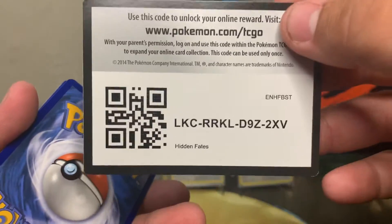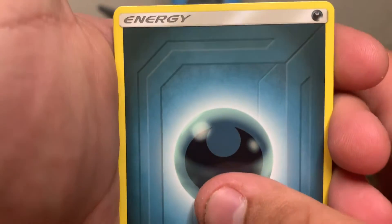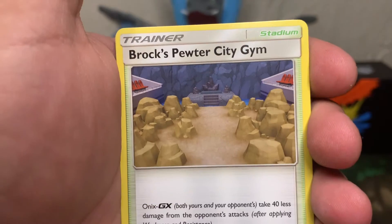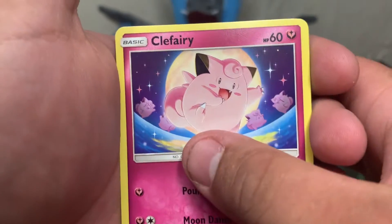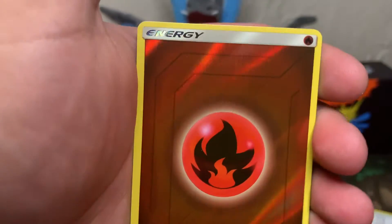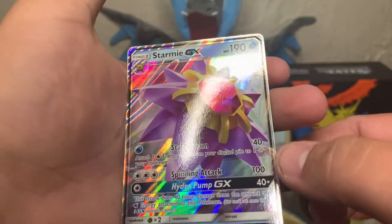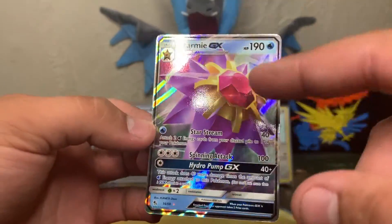Pack ten: dark energy, Farfetch'd, Misty's Cerulean City Gym, Brock's Pewter City Gym, Geodude, Clefairy, Eevee, Ekans, Paris, reverse holo energy, and a Starmie GX. Kind of cool the way it kind of swirls.